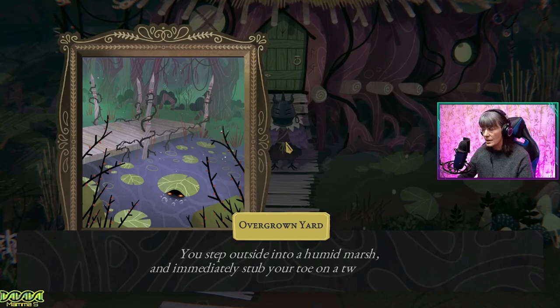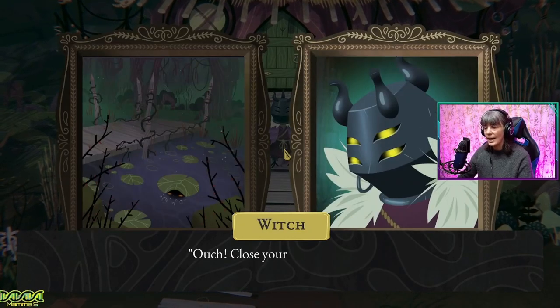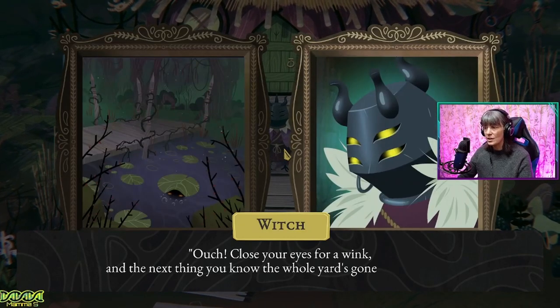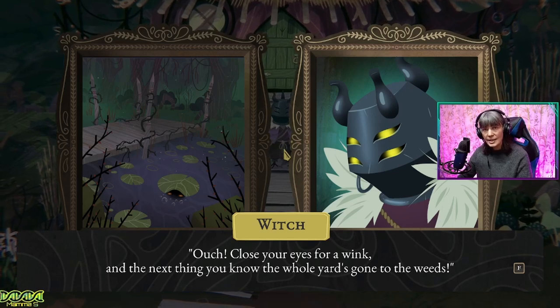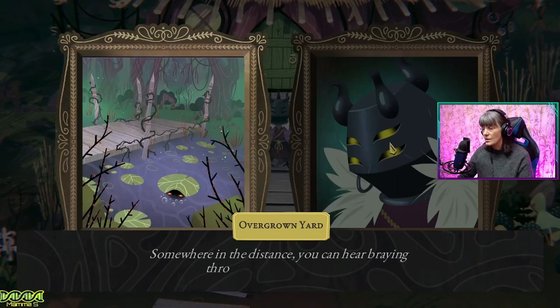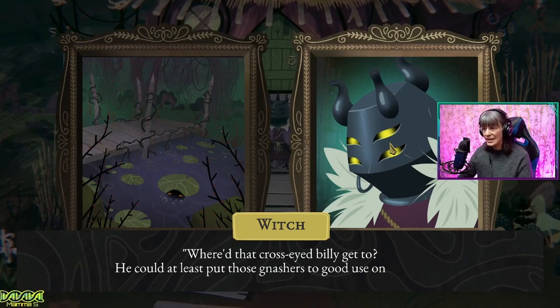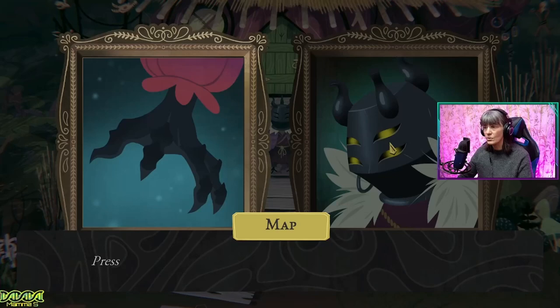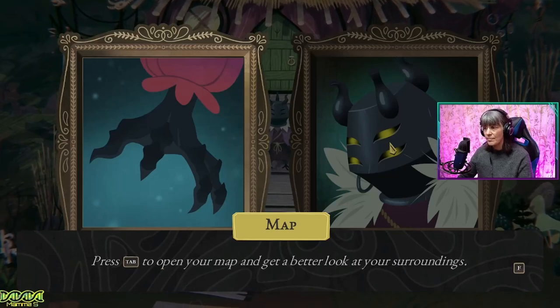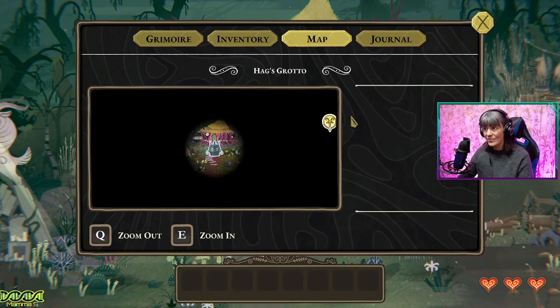Overgrown yard. You step outside into a humid marsh and immediately stub your toe on a twisted root. That damn root. Ouch. Close your eyes for a wink and the next thing you know, the whole yard's gone to the weeds. How long have we been asleep? We're like Sleeping Beauty. Somewhere in the distance, you can hear braying through the dense bramble. Where'd that cross-eyed Billy get to? Press tab to open the map and get a better look at your surroundings. We can't see much. The goat is there, so we need to go to the right.